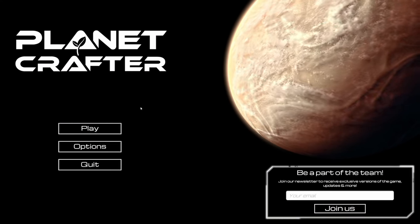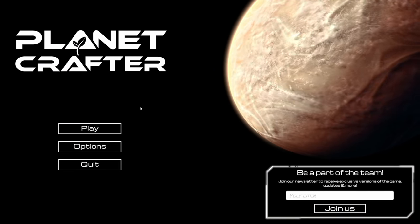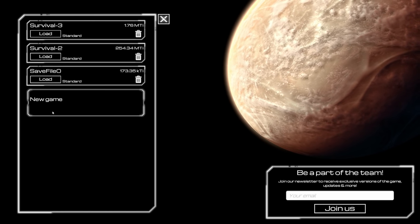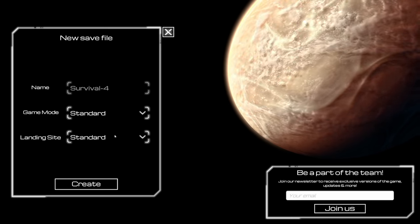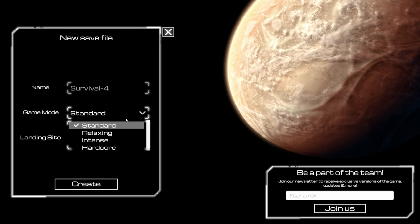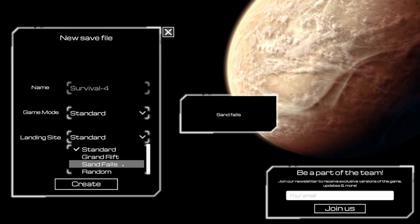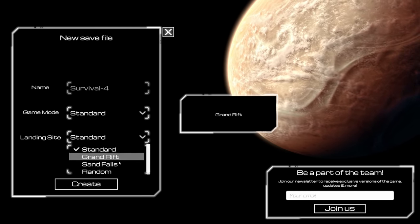What's going on everybody, Z here and welcome to Planet Crafter! We are launched in early access and I am so excited to check out what the game has to offer. We are going to start a brand new world here because these are all early access builds and I want to start fresh. Standard, relaxing, intense, and hardcore — we're going to go standard. Landing site options: standard, grand rift, sand falls, and random.